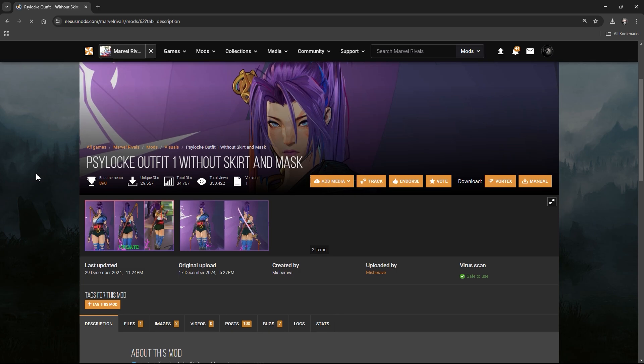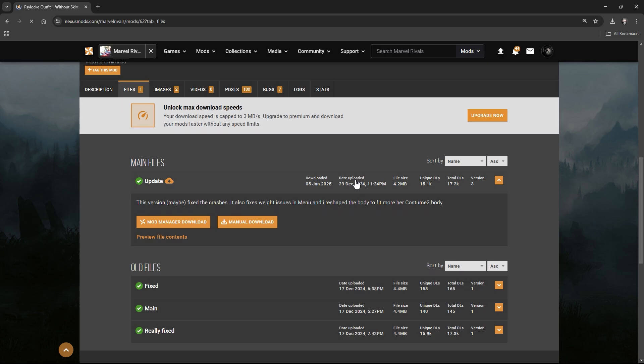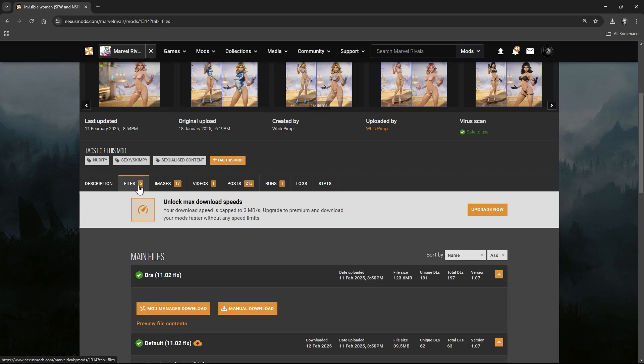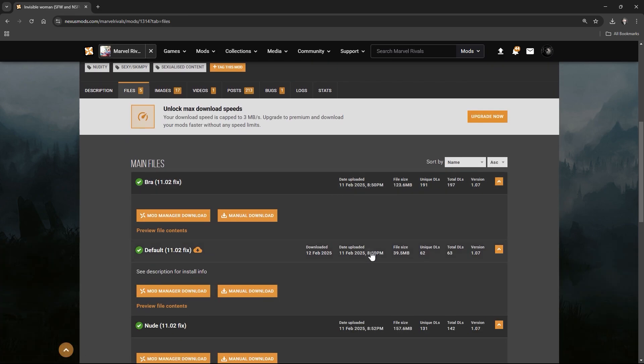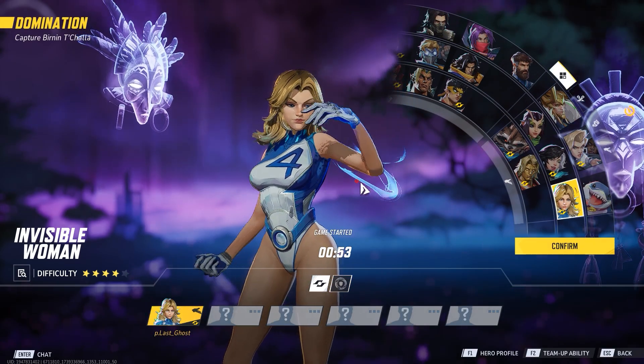One important thing to remember: make sure the mods are updated. The mod you install has to be updated for this method to work, because certain steps need to be done by the modders. That's why updated mods work and outdated ones don't. If the mod is outdated, you have two options: wait for the modder to update it, or update it yourself. It's simple — just follow the steps on this Discord page. If you need a video guide for that as well, let me know.